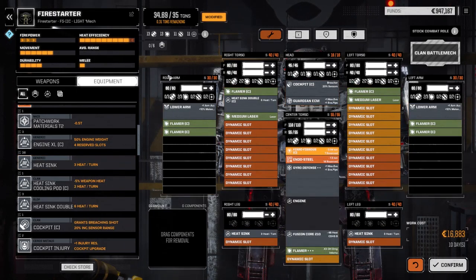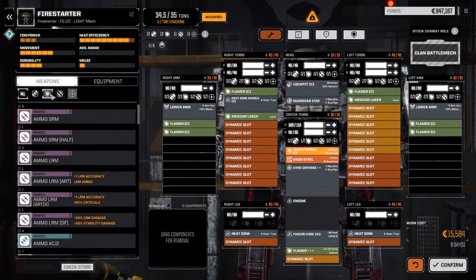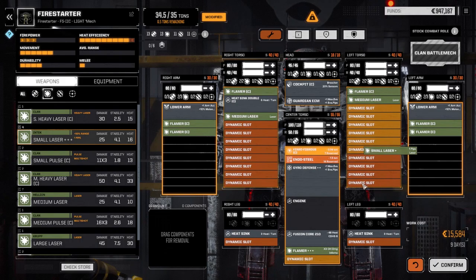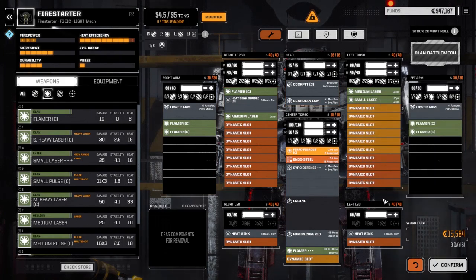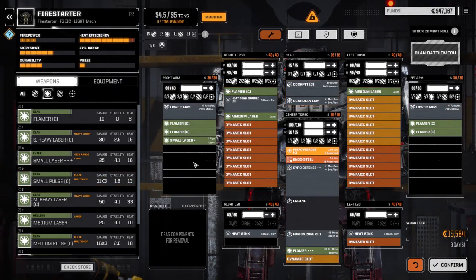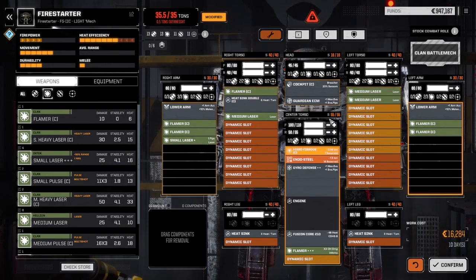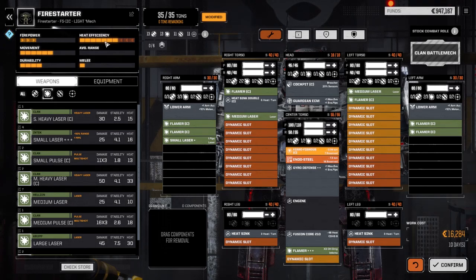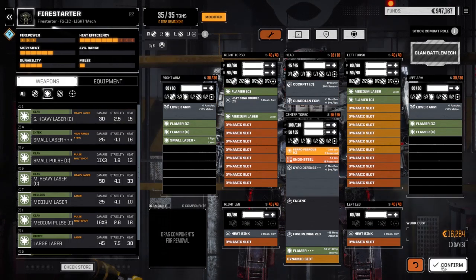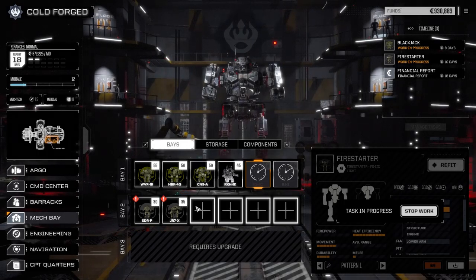We've got roughly half a ton left. We don't have any more weapon points in the torsos, but you can put a small laser in the hand — actually, no, that's got to be the clan flamer. We're not going to be firing everything all the time anyway. That's 10 days to build — let's start it. There's our barbecue mech. Now the Spider — this is going to be the tricky one.